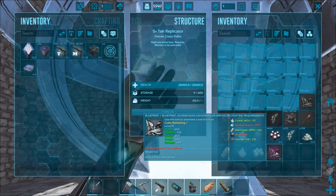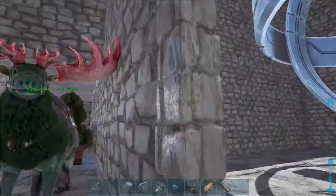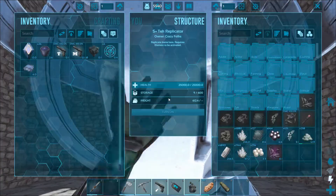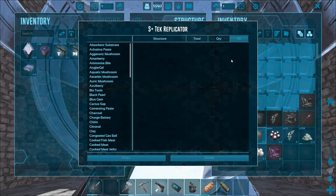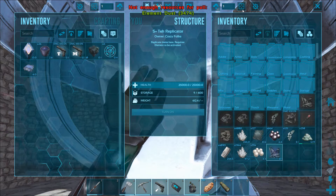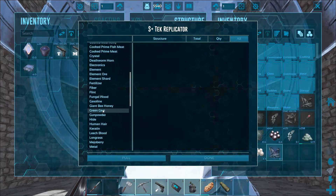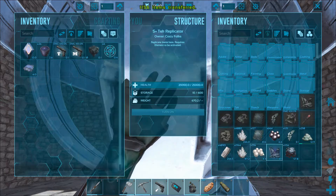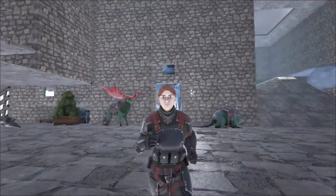It requires some more element dust and some more oil. I can get oil from killing enforcers as well. Let me fetch the resources and see if I have enough. It says I need element dust but I have enough oil — I've got plenty of oil. So I just need element dust, which means I need to go kill some enforcers. We're gonna hop on the bird.